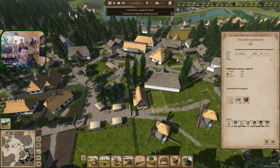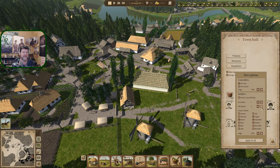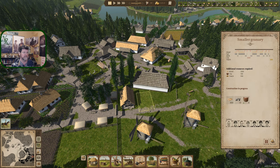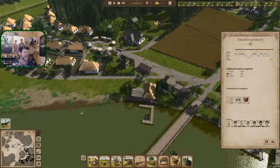Small granary is done over here, great. July, August — August is about to hit, which means this one is not going to get finished for some time because everyone's going to go away. Let's not make everyone go away this time — let's take it down to three. That should be enough to get this done still in August.